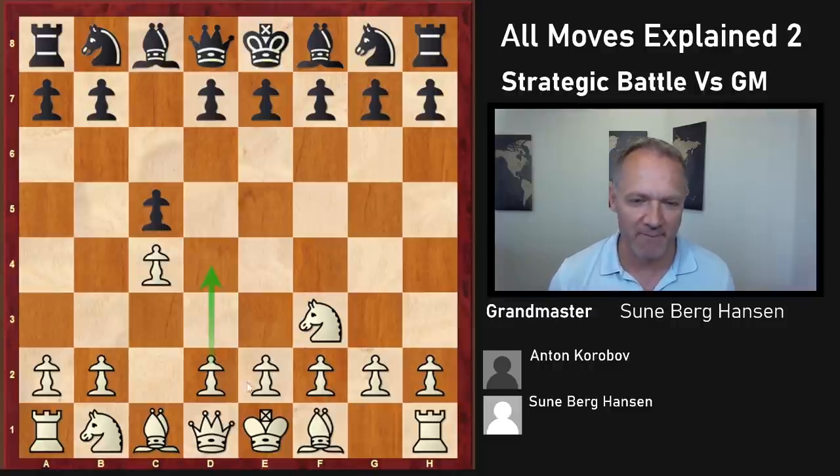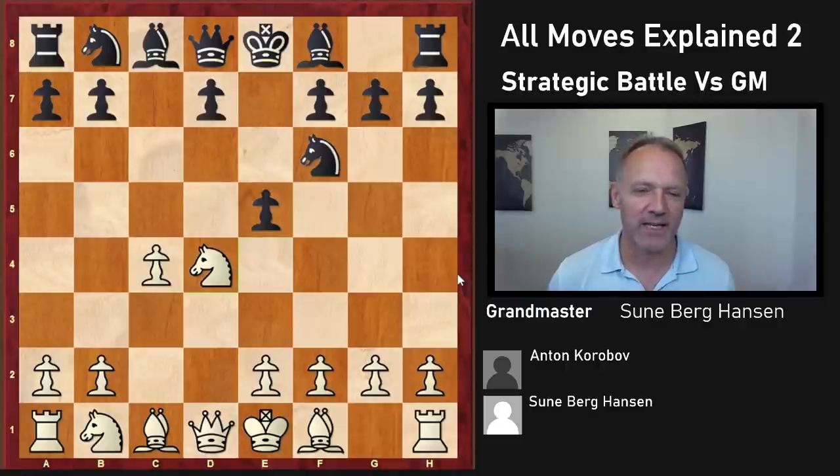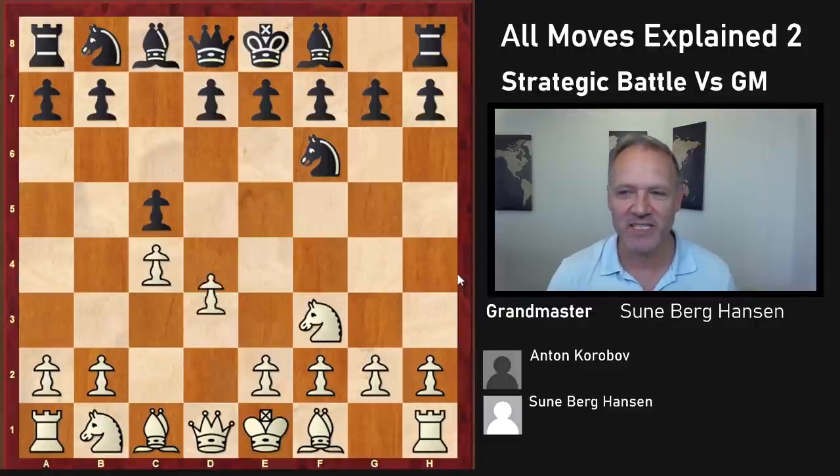So that's why I'm hoping for D4. He goes Nf6. In some ways I would like to play this move right now, but I didn't prepare this gambit — and it's not a bad gambit at all. He's a dynamic player, very great style, this Korobov. He's very entertaining, bold as a person, and I kind of like him. Anyway, I didn't prepare this, so let's play Knight first — Knight C3 first.